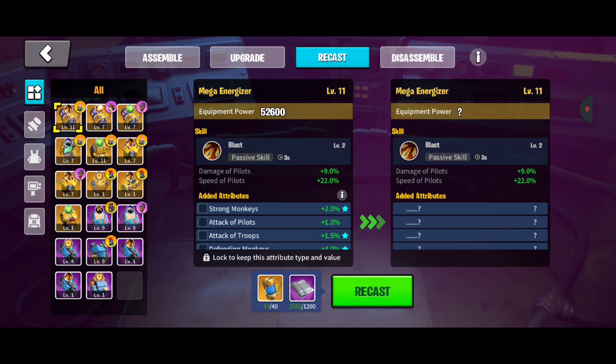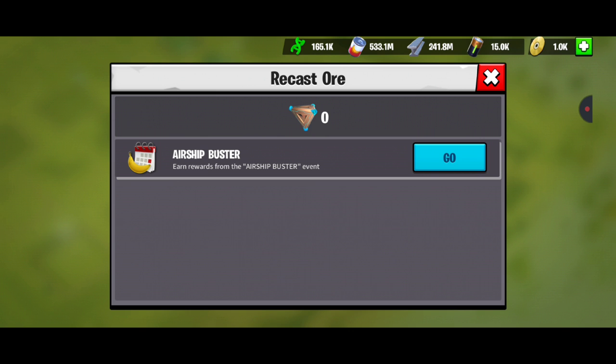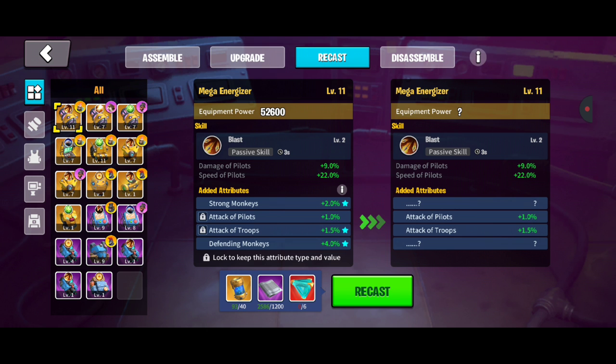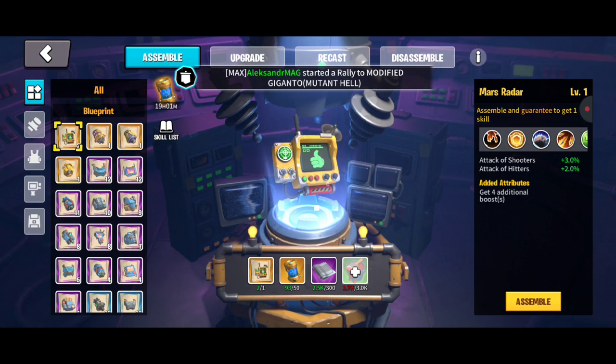A lot of this involves recasting and re-rolling different equipment to get the best upgrades. For recasting, for example, we have the mega energizer here. If I were to recast it, it costs a decent amount and you're re-rolling so nothing is guaranteed. If you want to lock in some attributes — like keeping it for pilots — it requires recast ore from the airship event. To lock two at a time, you need the advanced recast ore.